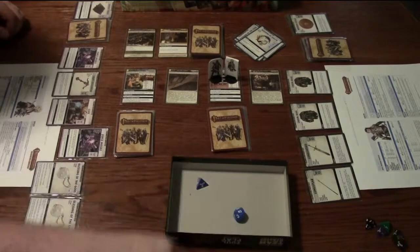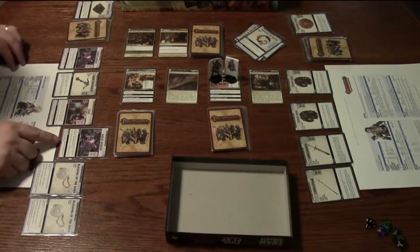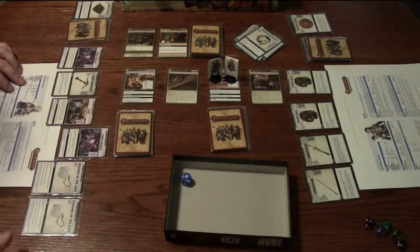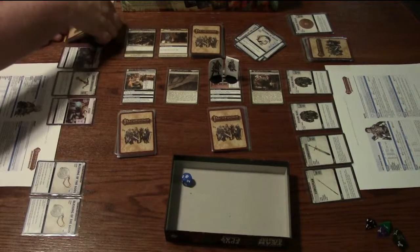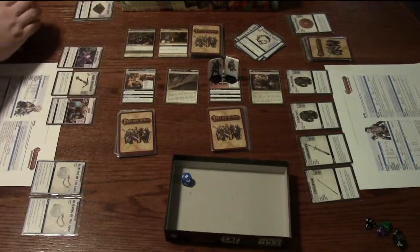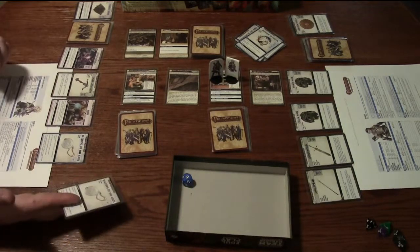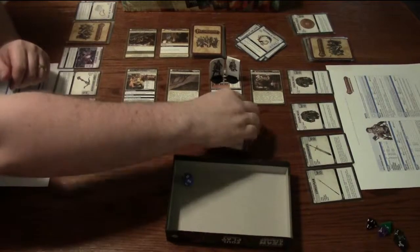I got a 5, plus 2 is 7, plus 2 is 9, plus 1 is 10, and plus 1 is 11 — just enough to beat him. He's gone. I have to roll my recharge for Force Missile, which requires Arcane 6. I get a d10 plus 1 — I rolled an 8, so 8 plus 1 is 9, which is enough to recharge it. I'm going to search again — I'll discard a Blessing of the Gods to search again. And I found the villain, Pillbug Potager.